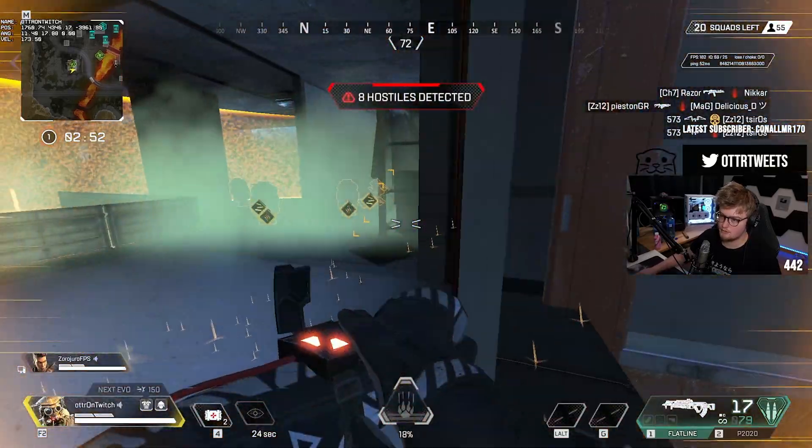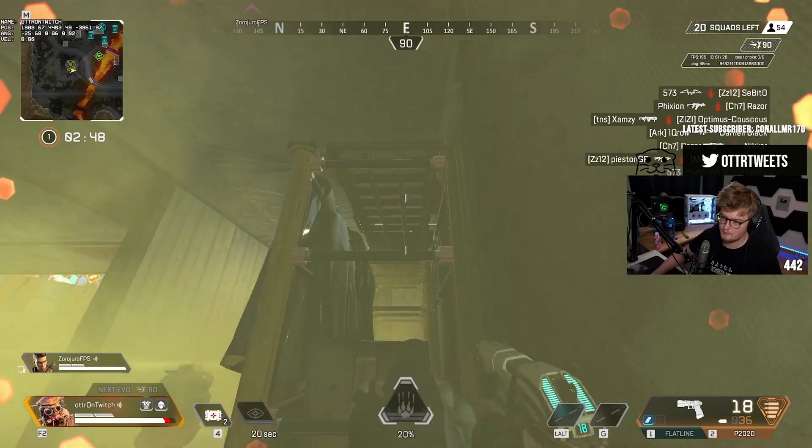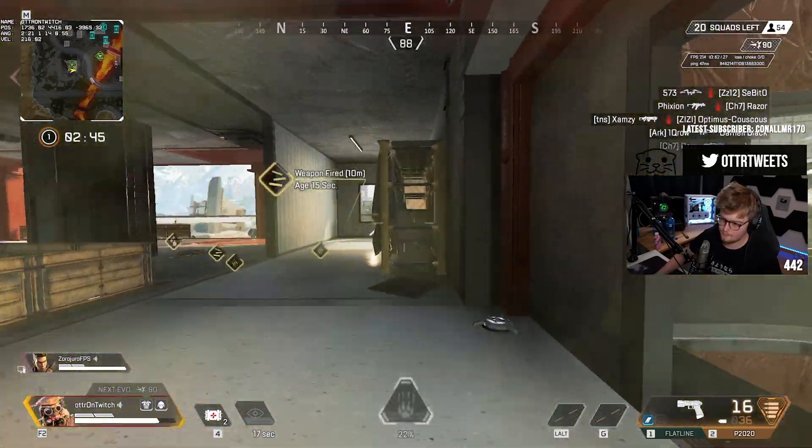There's also the cheese factor of the scan, combined with smoke effects such as the Caustic Gas or the Bangalore Smoke, where Bloodhound and their team can shoot through the smoke onto their unsuspecting enemies.